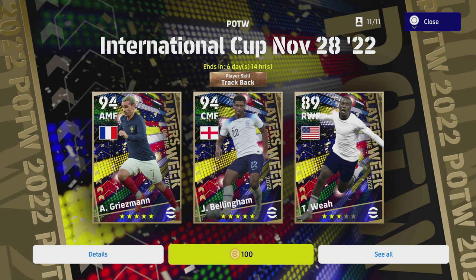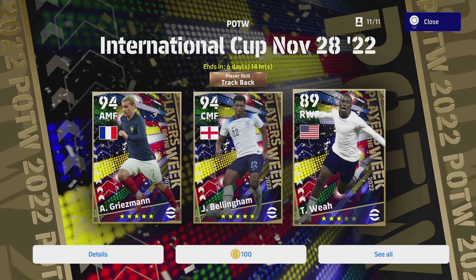There are a couple of gems in here: Bellingham with track back highlighted, Griezmann, Jeru with super sub as he has on most of his cards, and Wea who has been impressive for the USA this year. But they're missing a lot of players of the week — they could have picked better, though licensing issues make it difficult sometimes.